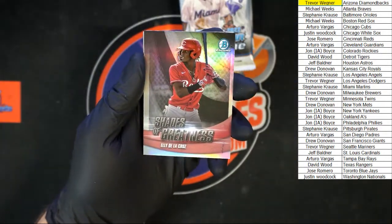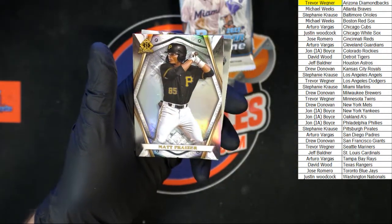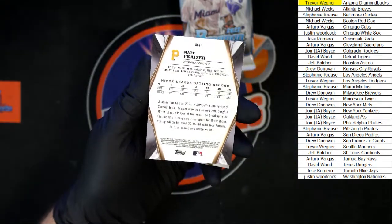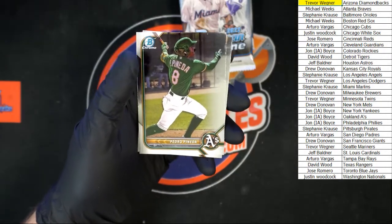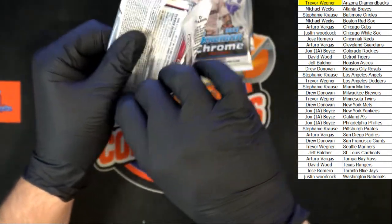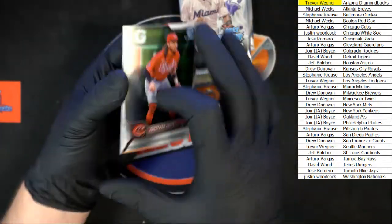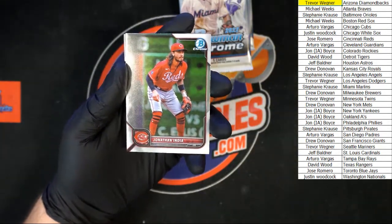First pack of the second mini box — we got De La Cruz Shades of Greatness, Matt Frazier, Invicta. Going to the Pirates, then we got Pedro Pineda for the A's and James Woods for the Padres. I was just reading about that earlier — I don't know about all the other ones, I know it's Topps Chrome, but we'll take a look and see what we can find out.